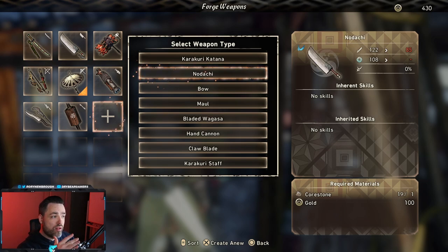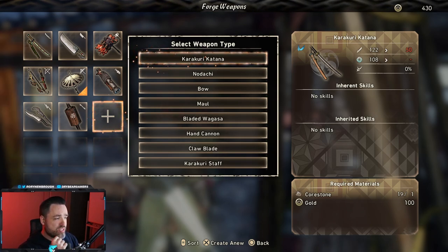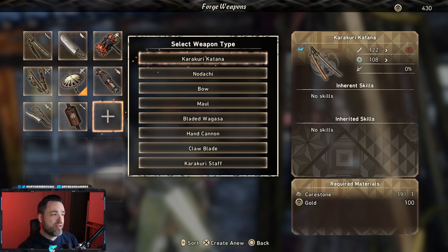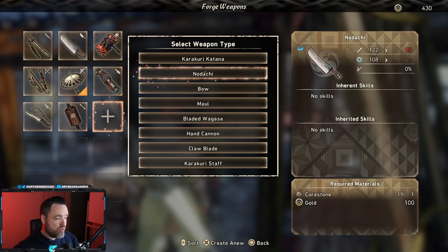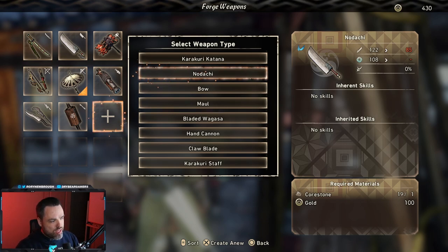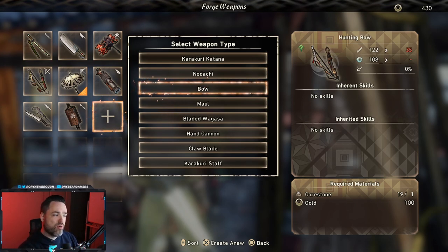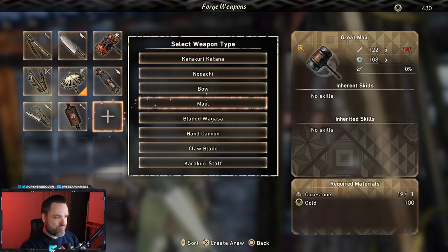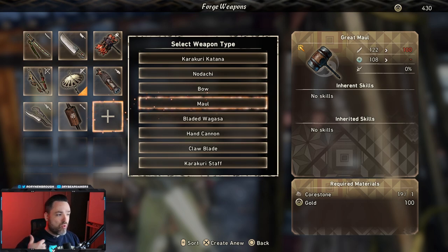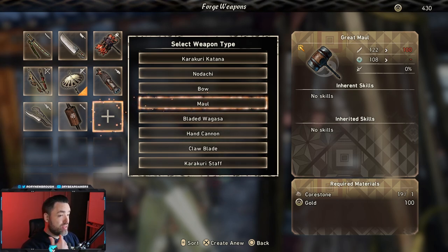Each weapon is quite different. The karakuri katana is a short-range katana where you build up charge and transform it into a whip blade for extra attacks. The odachi is a big slow weapon with sweeping attacks where you manage swinging while charging to release big hits. The bow lets you mark targets with one type of arrow then detonate with another. The maul is a timing-based weapon — hit the active buttons at just the right time to chain combos and hit really nasty hits.